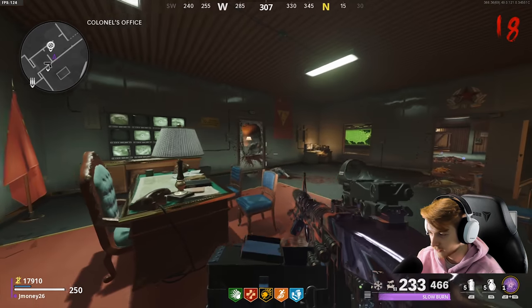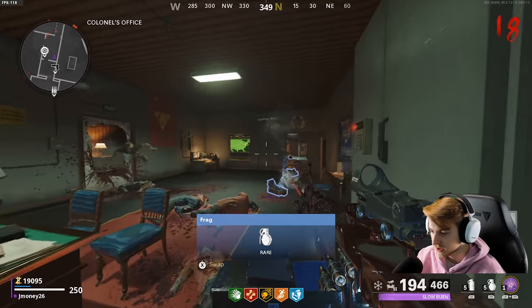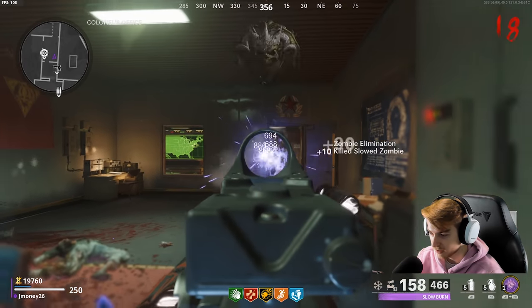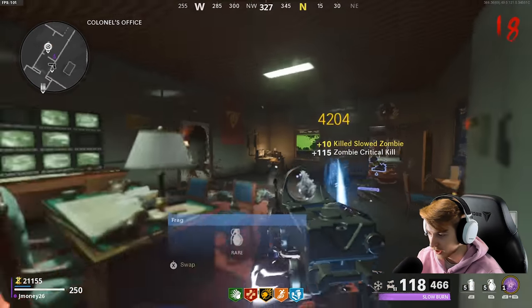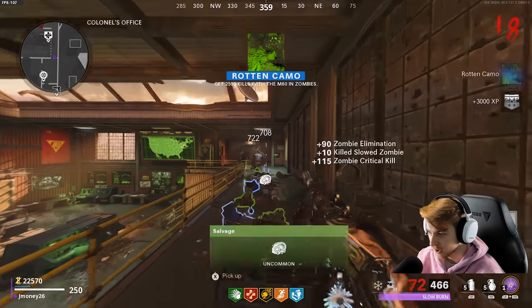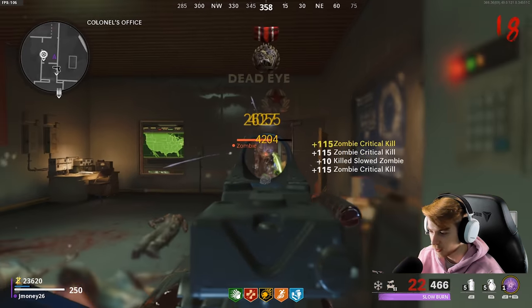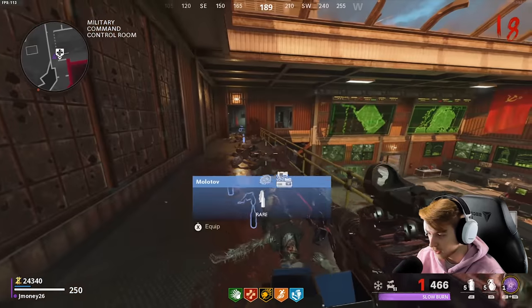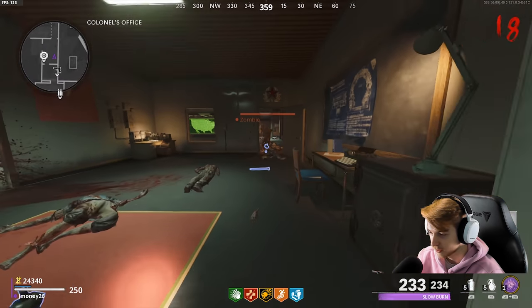I should probably buy a self-revive at some point, especially since I don't have Tombstone. Also, is Tombstone broken? I upgraded it all the way to level five and it says you don't have any perk decay when you go down with Tombstone, but there's been multiple times I've gone down with Tombstone level five and still had perk decay. I don't know if I need to activate my Tombstone shadow as fast as possible. Everyone just says 'don't use Tombstone' and never gives an explanation why.